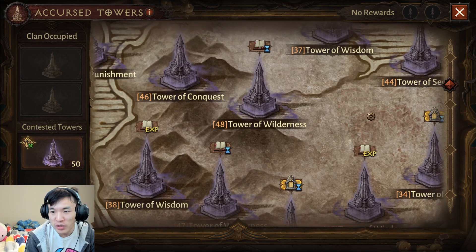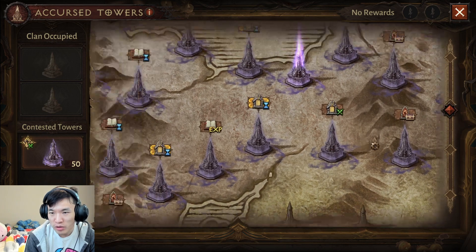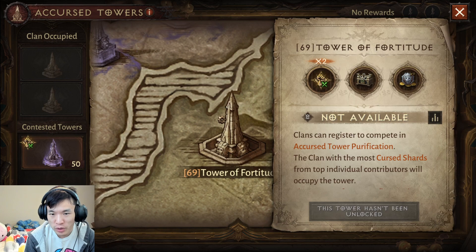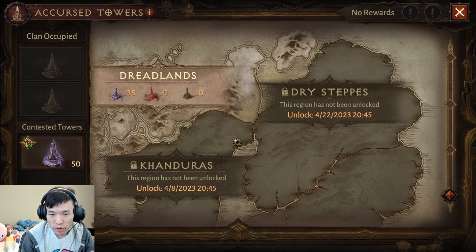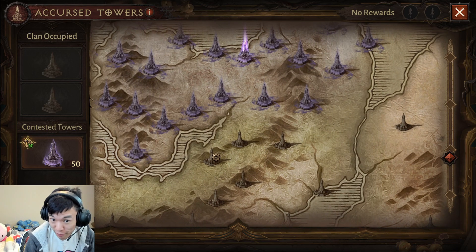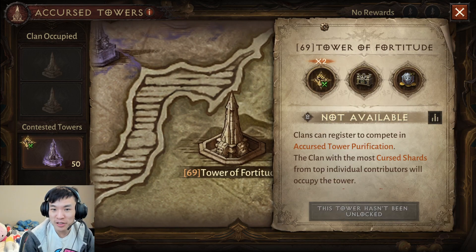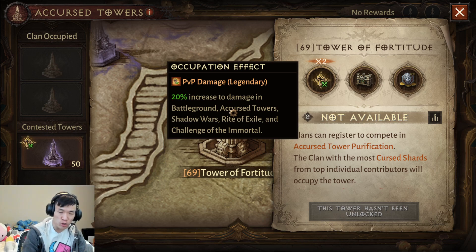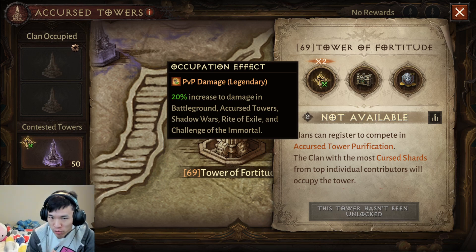There are about 35 towers right now, and eventually there will be more. If you zoom out on the map you can see them. Eventually clans will be able to dominate more towers. Tower 69, for example — look at this one, another PvP 20% increased damage tower. If a clan could occupy two towers, that's 40% damage increase in battlegrounds.